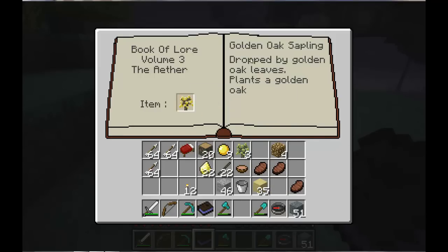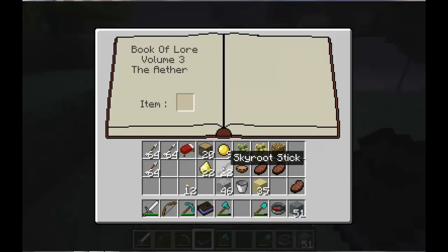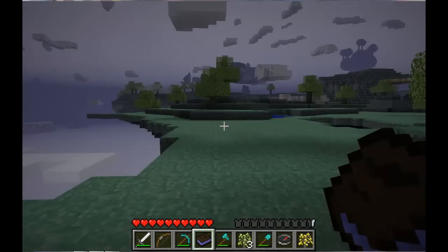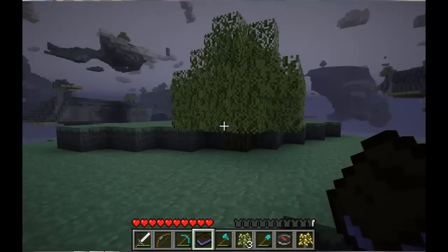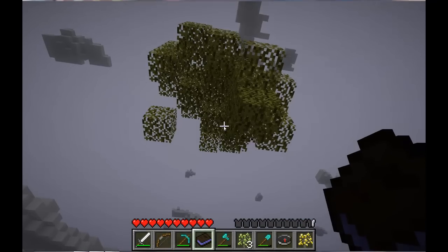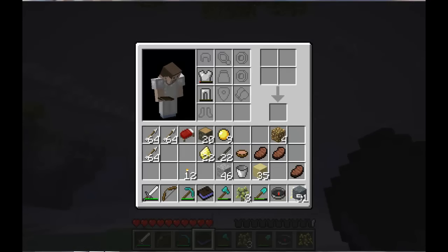Golden oak sapling. Golden darts — I wonder how to craft a dart. We're going to plant our saplings here. Is that all it dropped — just one? It's not really a good drop rate for that many broken branches.